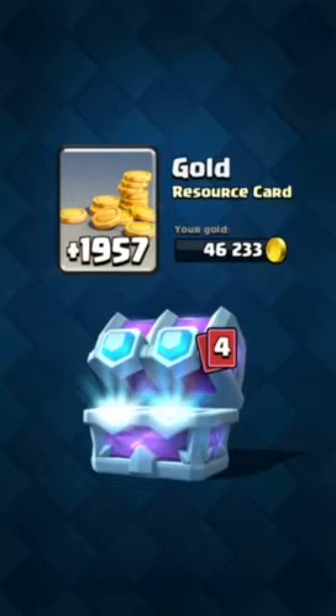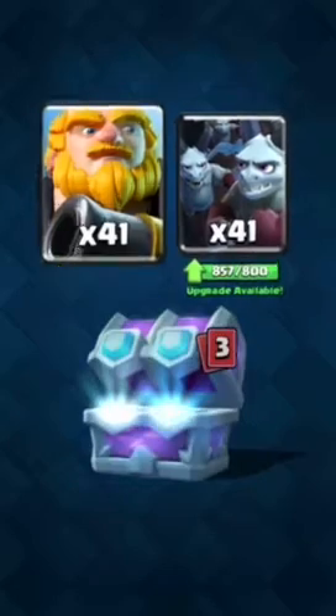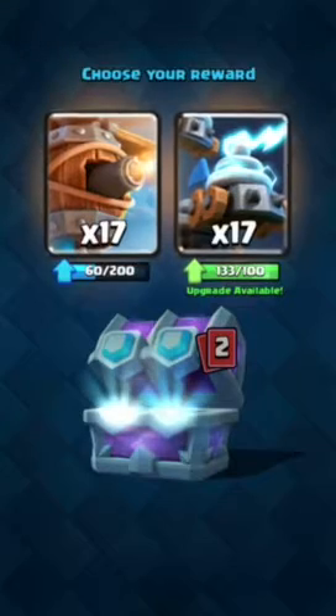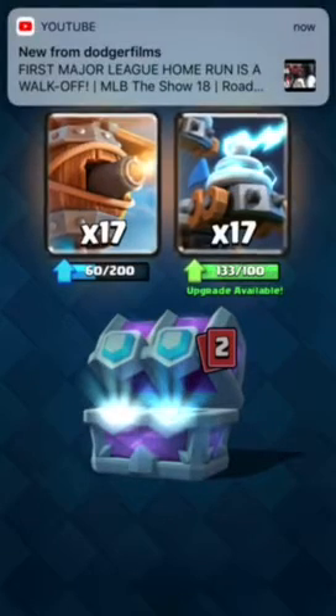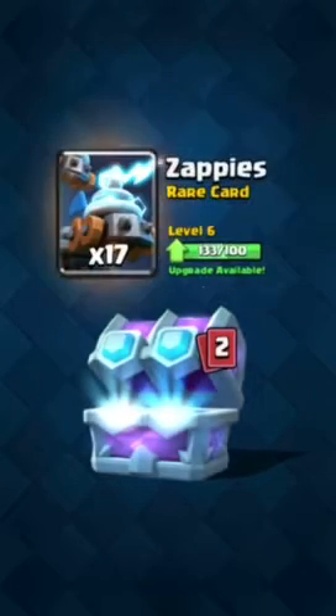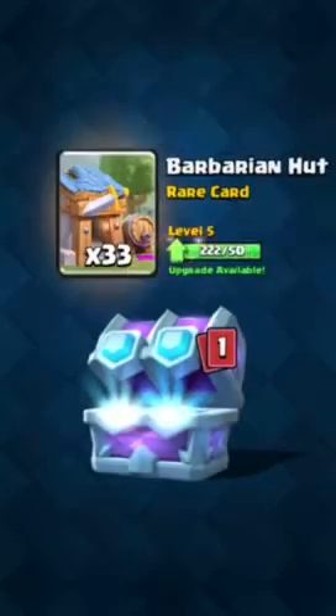We got 1957 gold. I can choose here — I don't use either but I'll take Minion for the clan. We got Dr. Film again. I don't really like Flying Machine, so I'll take Zappies — Zappies are good.